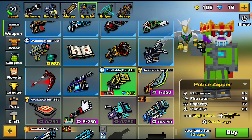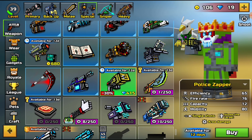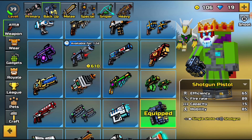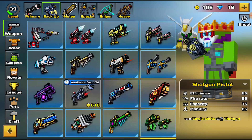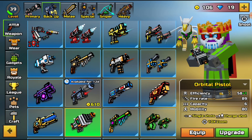Right here we have the Police Zapper, which slows the target down — it's pretty much just a hand taser. The computer element is really similar to the Orbital Pistol, but apparently they added manual guidance. I do not understand how they could do that.